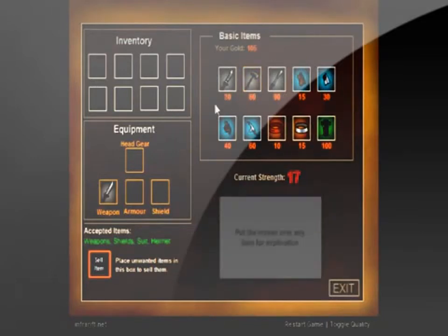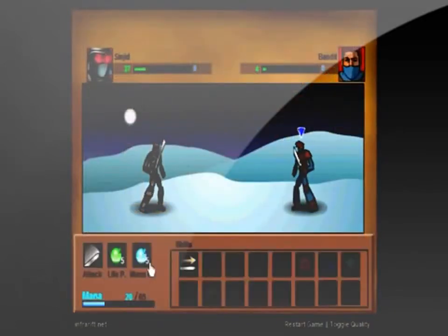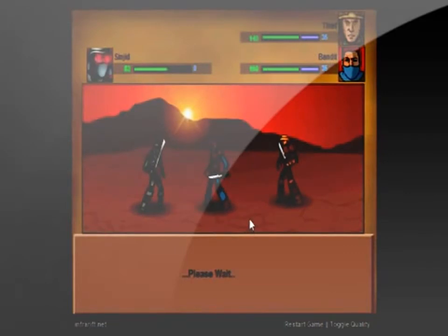It gets two stars on challenge. This game gets progressively harder as it goes on. The enemies get stronger and after they get so strong they start teaming up on you in one-on-two matches. If you didn't upgrade and bring plenty of potions, you're pretty much guaranteed to die.